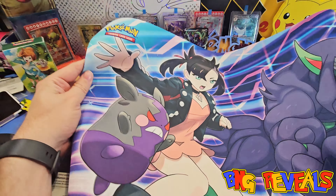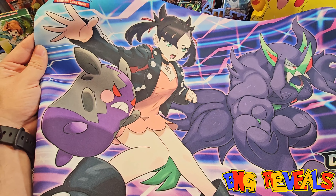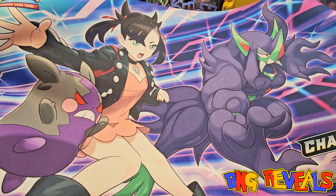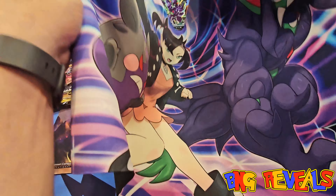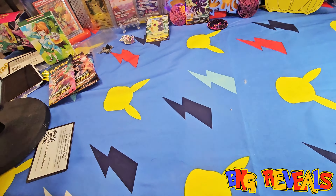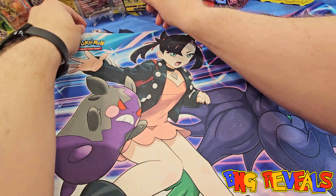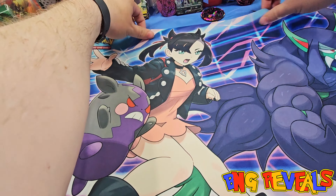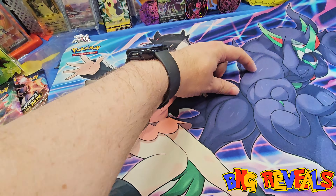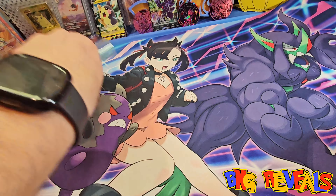It also comes with this amazing play mat - oh my goodness, check it out: Marnie and Grimmsnarl! This is lit, guys. We need to raise the camera up for this. This is going to replace our current placement. We're going to move the Charizard out - although we are looking for a Charizard in this box, this is all about Marnie.